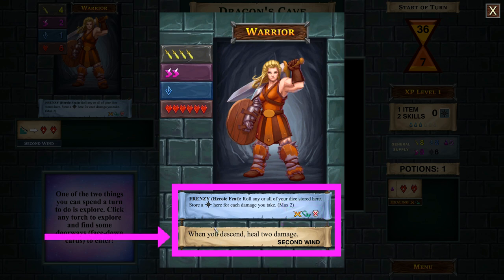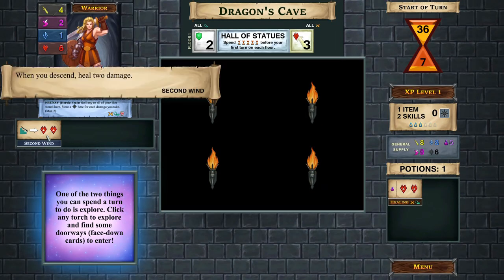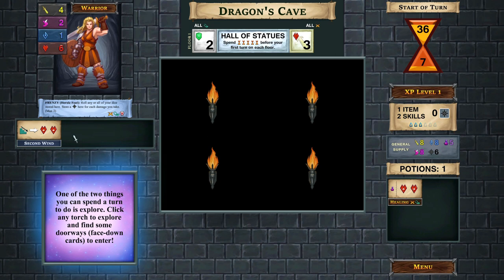When you descend to a new level, the skill we have is to heal two damage - it's called second wind. That one is not innate and can be replaced later if you choose. The dragon's cave is the scenario. On floor one, you'll see a shield symbol - when you're having an encounter or tackling a peril, you need to overcome the shield value first. This has to be done before you can do anything else.